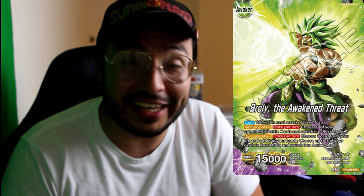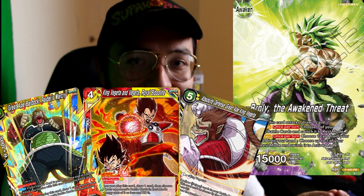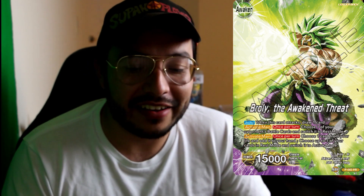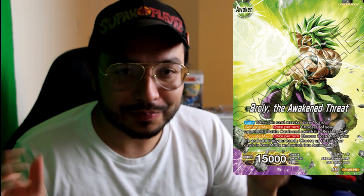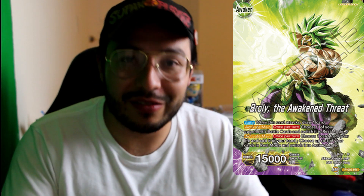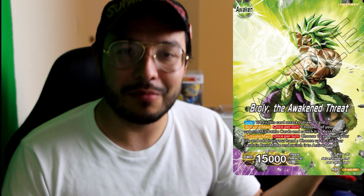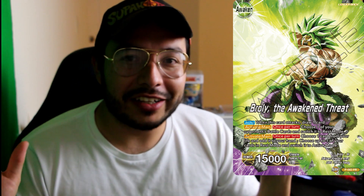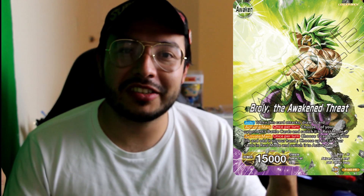First off, we start with Yellow Broly leader. This guy is so versatile — he's killing it everywhere right now because there are two variants: the U6 variant and the Ape variant. They do similar things, just one is a bit more aggressive. With King Vegeta you get the Saiyan ability to combo and draw, like with the Unbreakable Gohan, which is nuts for free. Yellow Broly always makes top cut in both the U6 variant and the red-yellow Ape variant.